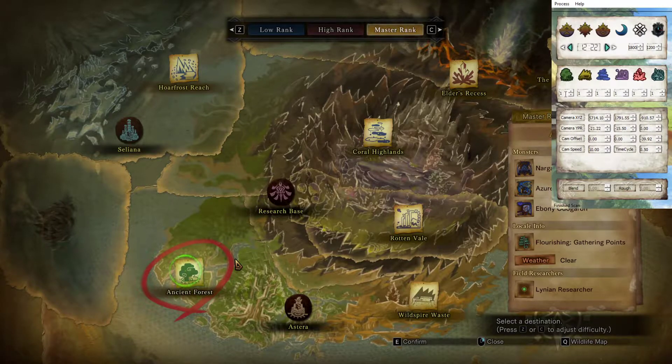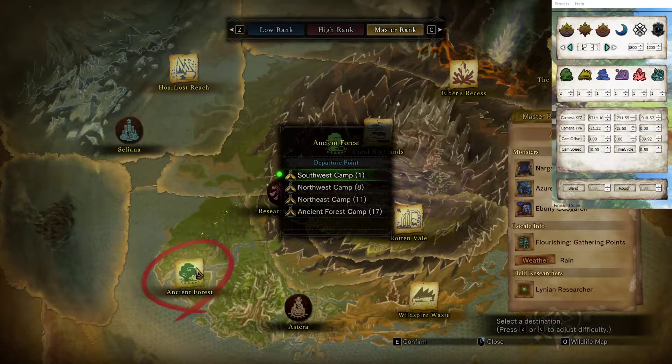In the weather setting it's either a 1 or a 2 — there's no 0. So 1 would be clear. And then 2, if you highlight over it you can see the tooltip — I explain that 1 is clear weather and 2 is either rain for Ancient Forest, acid rain for Rotten Vale, sandstorm for Wildspire Waste, turbulence for Coral Highlands, or blizzard for Hoarfrost Reach. So we're going to set it to 2 for the Ancient Forest and head there now.